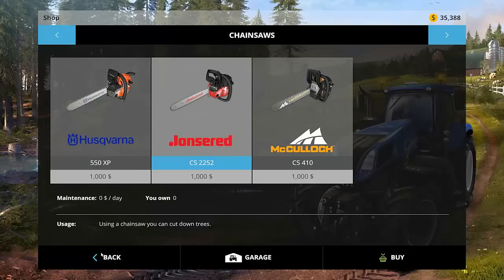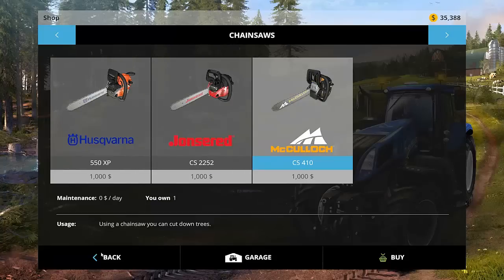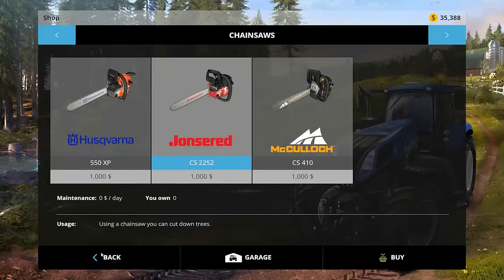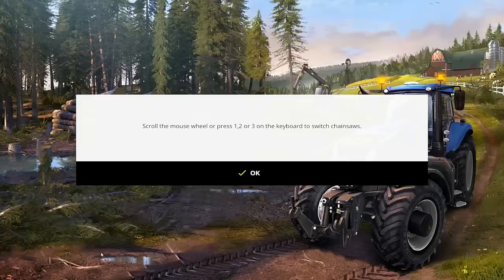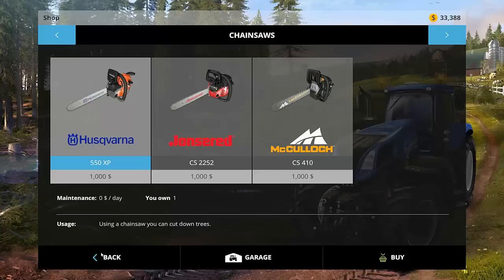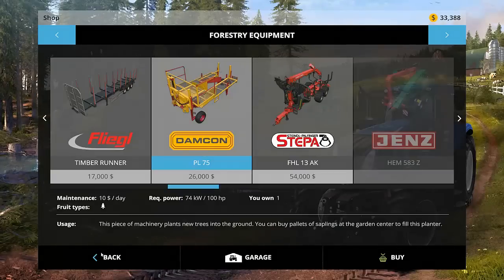The first thing you want to buy is a chainsaw. It doesn't matter which one you buy — you can use number keys 1, 2, 3 on the keyboard to swap between them. It's going to cost you about a thousand dollars to get into it. All three chainsaws seem to do about the same thing. I bought this one, and let's buy this one too so we can tinker with all three of them. Next, you want to go into the forestry equipment.